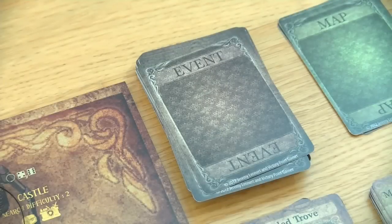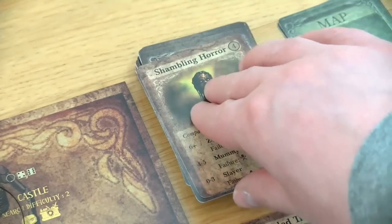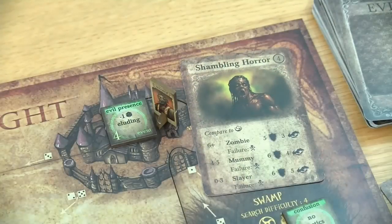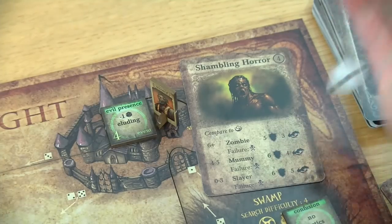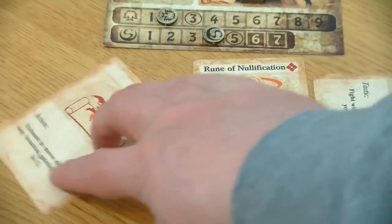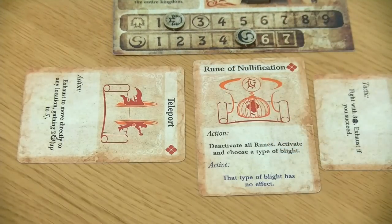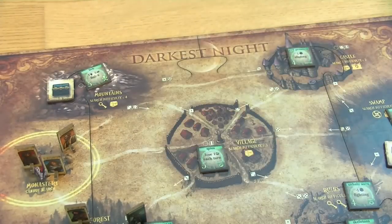Next round we start again with the wizard, who uses his Rune of Clairvoyance to peek at the event deck — this says 'shambling horror.' We have a secrecy of four so we would engage the mummy. It could be worse, so I think I will keep it on top and let the wizard try to elude this mummy. We need a four — nope, we are not lucky, so we have to spend a grace in order not to die.